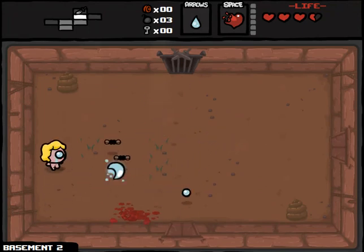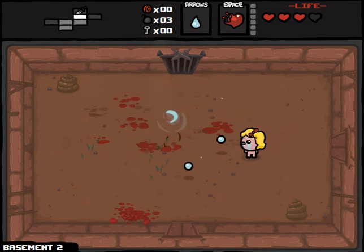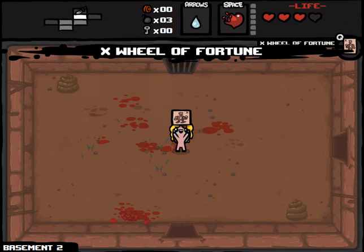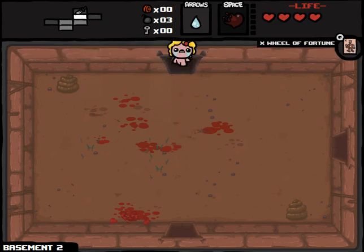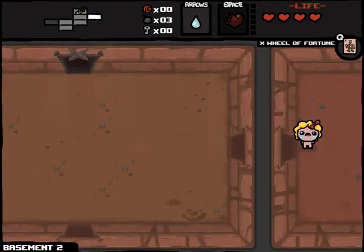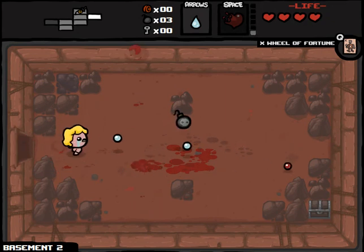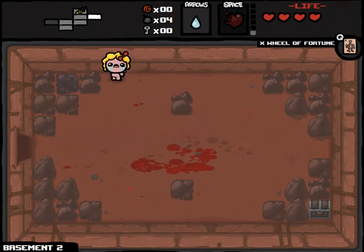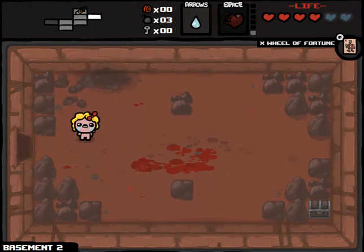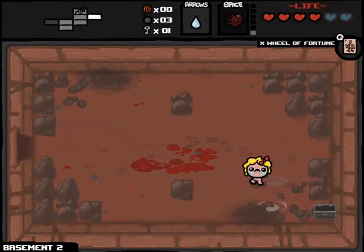So there's the Mob Trap Room — probably will want to go into that. The cool thing about this run is that I don't really need keys; I pretty much just need bombs, because I'll be blowing up tinted rocks. Maybe that slot machine — oh, I guess I do need a key in order to get to that. I've kind of presented some nebulous possible criteria here, but basically I'm not going to be picking up any treasure from a shop, from the item rooms, or from the bosses. And another key and another bomb — fantastic.